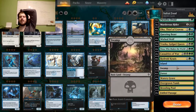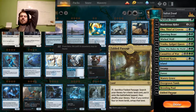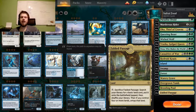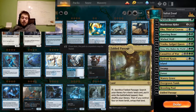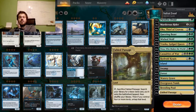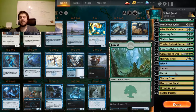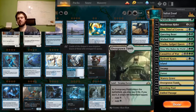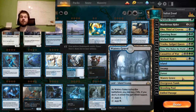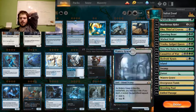For the lands: we have at least one of every basic land because we want to fetch it with Fabled Passage. We only have two Fabled Passages because if you don't have four lands on the battlefield you have to have it enter tapped, which you don't want when you need a quick Oko or quick Nissa. I also have three types of shock lands for every color involved — I don't have scry lands because it's too slow for this deck, but playing shock lands untapped is very nice with what you want to do.